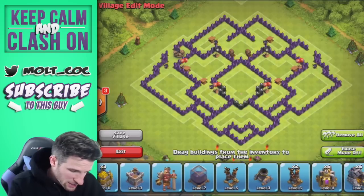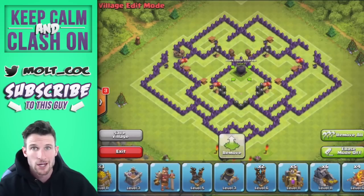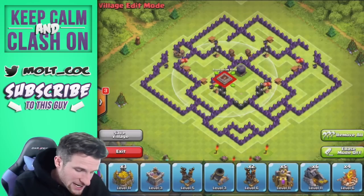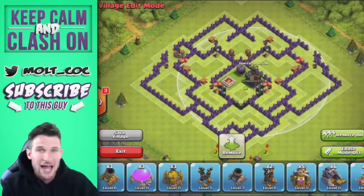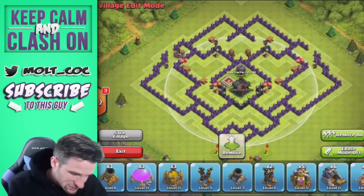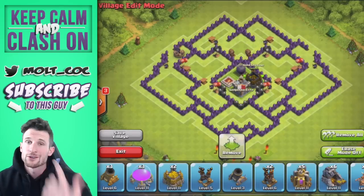First off, dark elixir — we really want to protect that because we're close to upgrading our King again, so we're going to put that in the center. We're going to put our King right next to it because he's guarding it with his life. Then we're putting our Clan Castle right here and a gold storage right here, because gold and dark elixir are important.